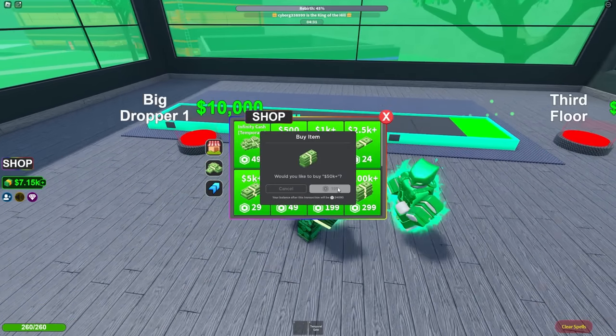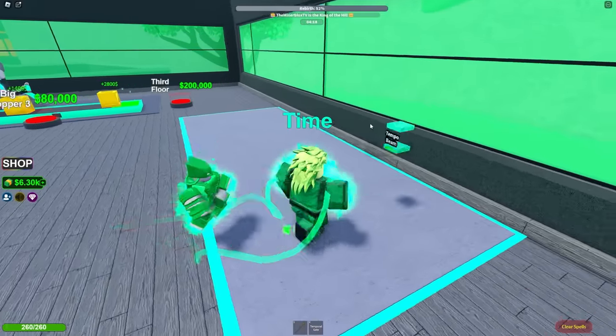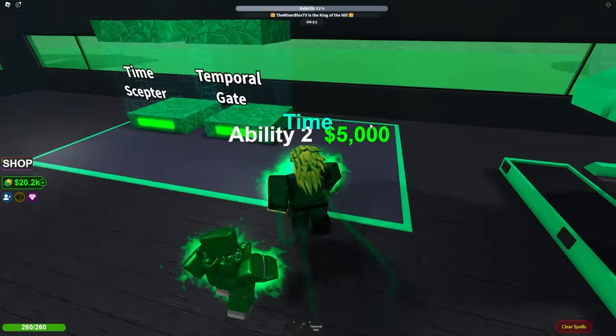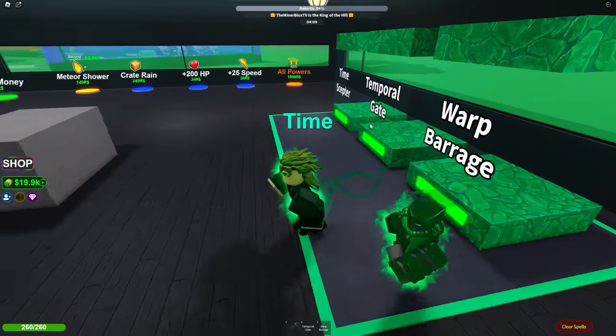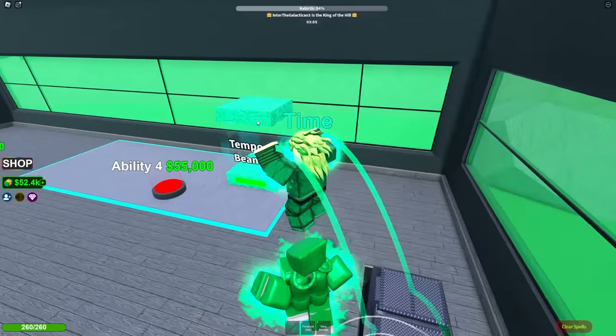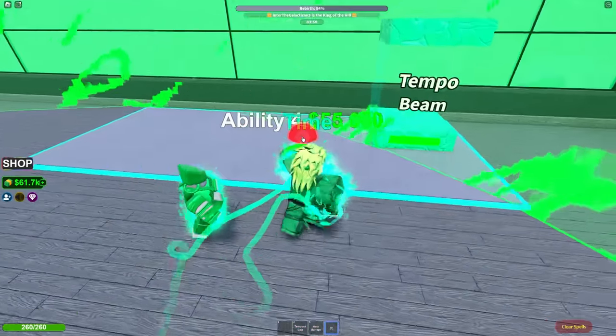I'm gonna buy 50,000 monies for 200 Robux — that's so much! Now my money making is way faster. And I can get my third ability too, which is Tempo Beam. But let me also get this ability right here — it's called Warp Barrage. Let me try Tempo Beam — whoa! That is so cool!